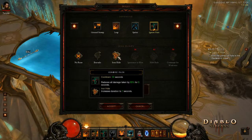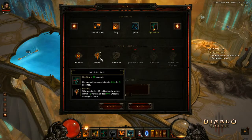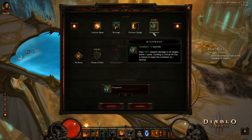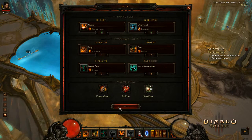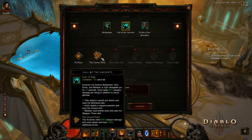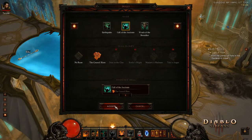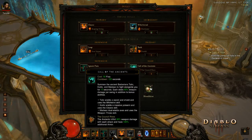Ironhide — increased duration to 7 seconds, you get two extra seconds. Bravado: on activation, knockback all enemies. I still like the knockback because when we do need it, it's pretty desperate — we're in desperate times. I'll click Overpower to get rid of that and go back to Leap: 300% armor. Call of the Ancients — the Ancients inflict 66% weapon damage with each attack and have 100% additional armor. So we've equipped the Ironhide Rune and the new Call of the Ancients Rune, Council Rises.